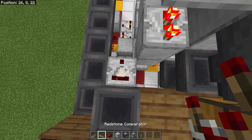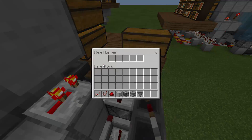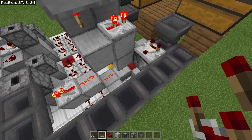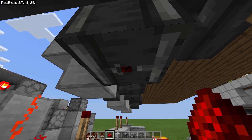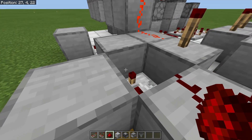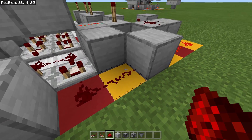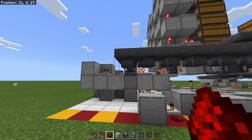We're going to bring a comparator signal out from there so we can see every time an item goes into that hopper, because that's what's going to trigger our system to start — whenever we put items in this chest and it detects an item flowing into that hopper. Also right below where that observer is facing downwards, put a piece of redstone dust right there because that's actually going to trigger that redstone repeater, and that is going to send a signal and initiate this whole clock process right there just like that.